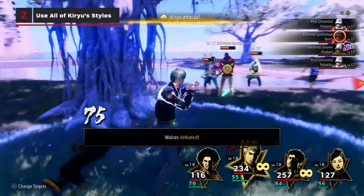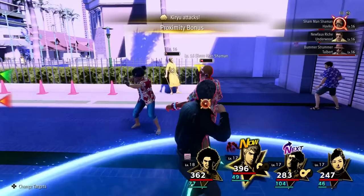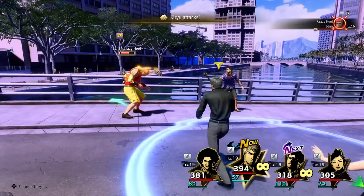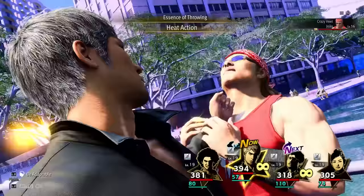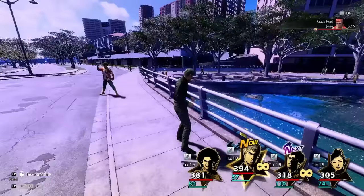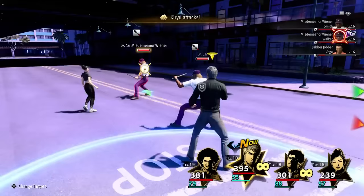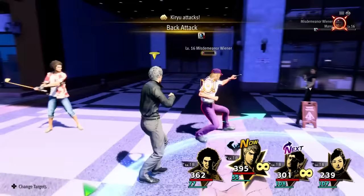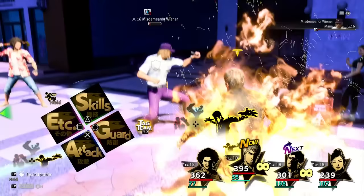Speaking of reading the situation, all three of Kiryu's styles for his Dragon of Dojima job have different uses and all can be valuable. Rush is great for finishing off several nearly dead enemies, since you can attack twice. Brawler is great for heat moves or weapon attacks if you have something nearby. And Beast makes your attacks grapple, so you can guard break enemies with the shield icon. Since you can take as long as you want between turns, scroll through the various styles and see what prompts appear at the top to figure out what's available.